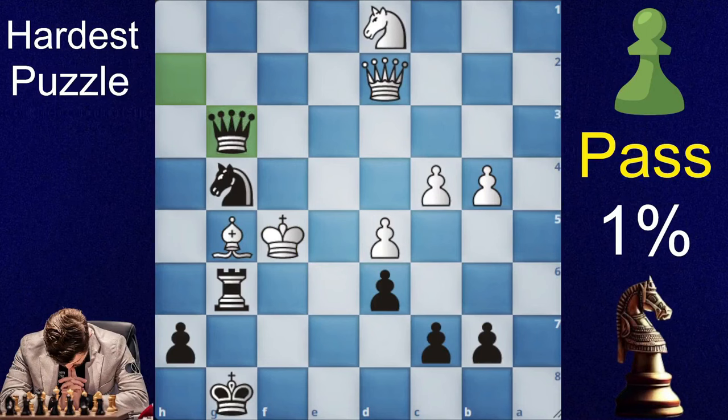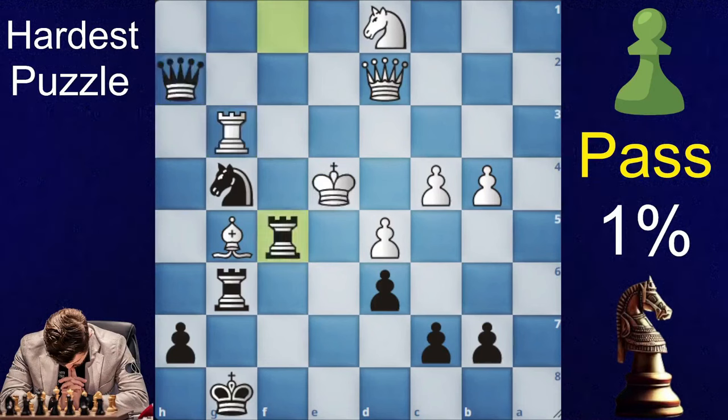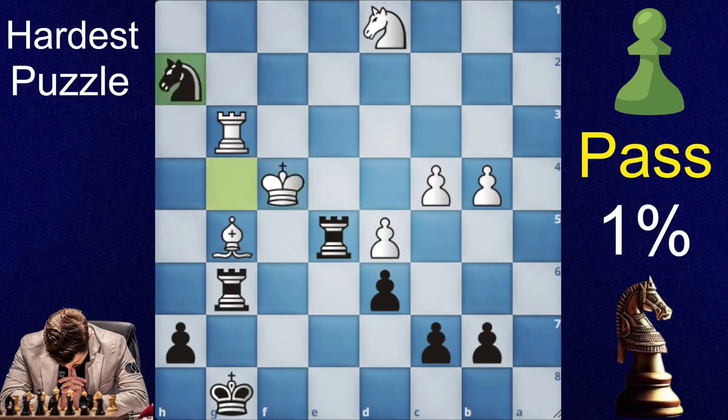If king takes your rook, you will take his rook. If he exchanges the queen, you will first save your rook and then capture the queen. So in this line you will be an exchange up with a winning position.